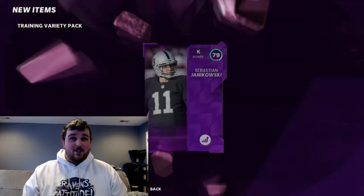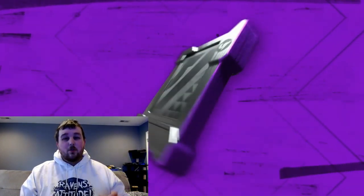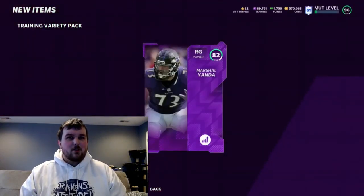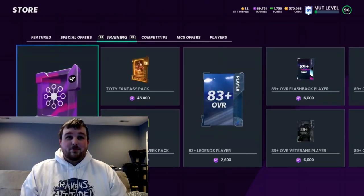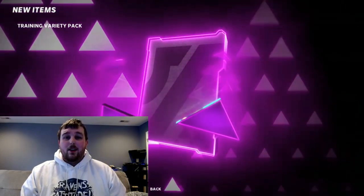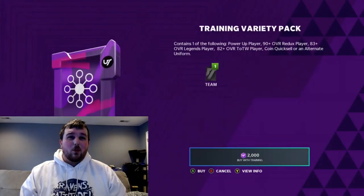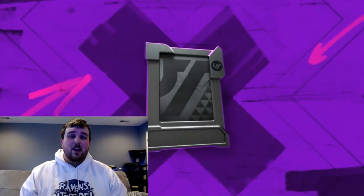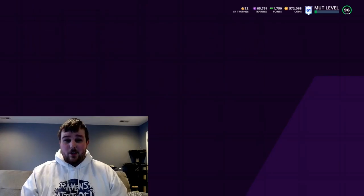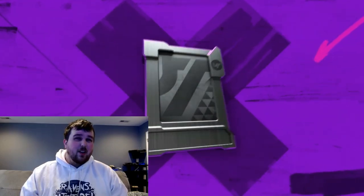Now if we get an LTD, this will be perfect. We're at 91,000 training, so we've gone through about a third of our training so far. We've yet to pull an LTD. An LTD would just make this an awesome pack opening. I feel like I'm ahead of what I've spent so far, and those coin quick sells help us out too — especially that 50k one. That's some real money right there.